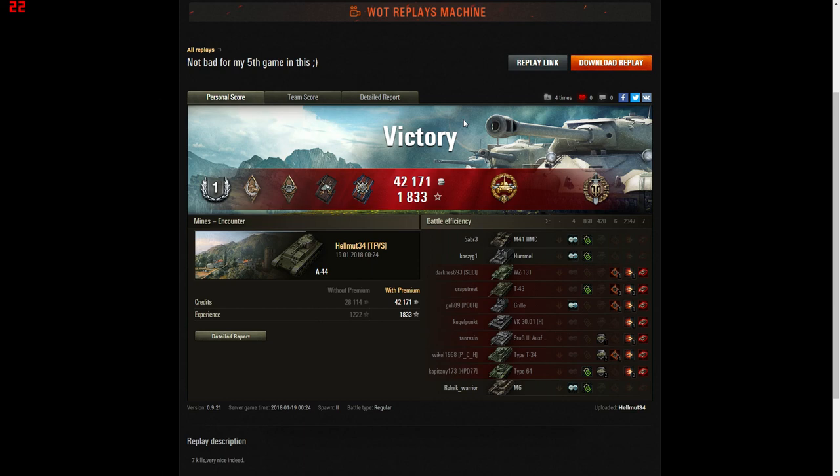There you go — Helmut showing off in his fifth ever game in the tier 7 Russian medium, the A44, having a pretty darn good game. The armor is definitely a strength, and its ramming ability is definitely a strength. The gun is extremely good. However, you get ammo-racked very easily, and the most difficult thing to get used to is the gun depression — or lack of it. Very tough sometimes to get in a position where you can actually get the gun to work. I hope you enjoyed it. Give it a like and subscribe if you haven't already. Enjoy your games, have fun, try not to take it too seriously — Gamer Dom signing out.